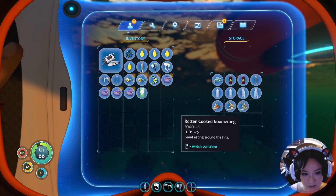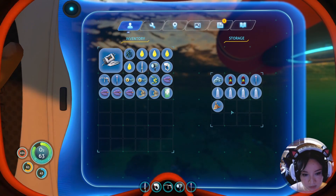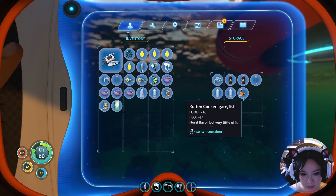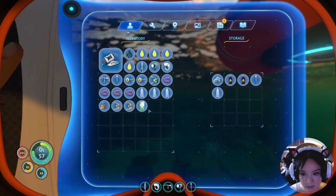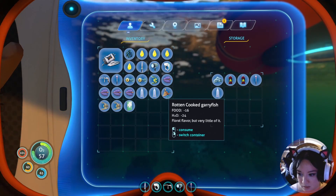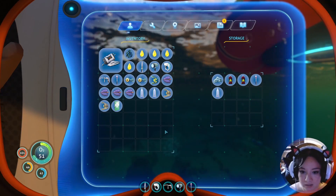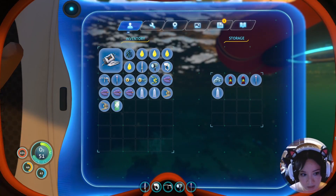I've got these. Switch it over. Let's take three — why not? Because we're gonna eat. Drink then eat. Man, I am all messed up. How do I get out of this again? Tab.